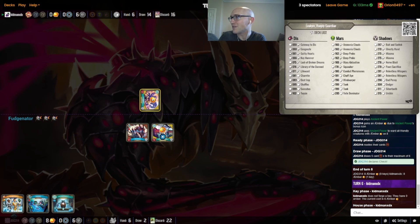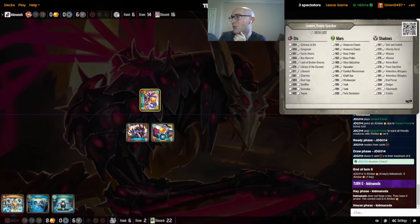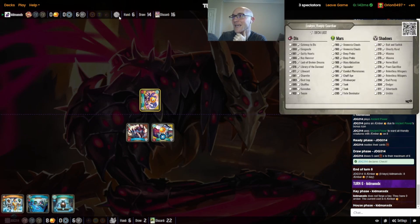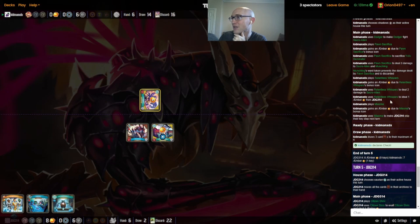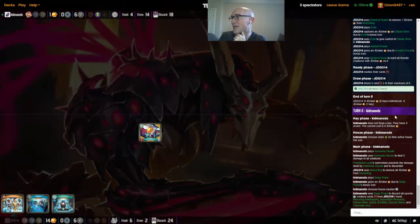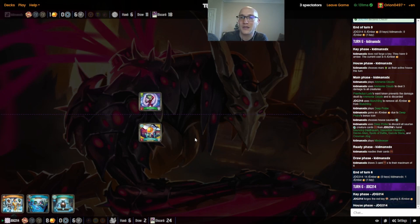Not really a whole lot of other amber control for Kidman outside of the Key Hammer, which is just a stall, and the Lash which is not down yet. Both the Shaffles and the Charrette are gone, and not really enough in Mars either. The Deep Probes are really disruptive, but looks like they came a little too late. It would have been interesting to see if he had a Deep Probe that turn to remove the Shrix — could have been a much different game. But very, very big advantage here for JDG.